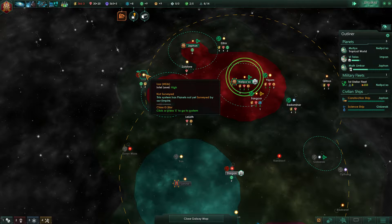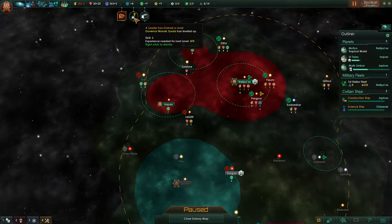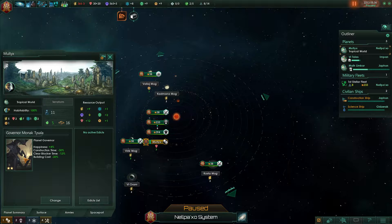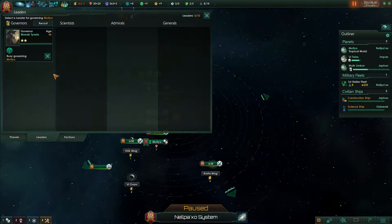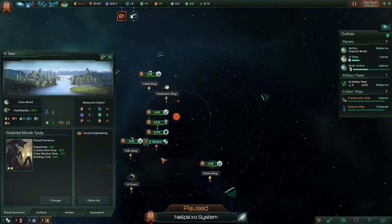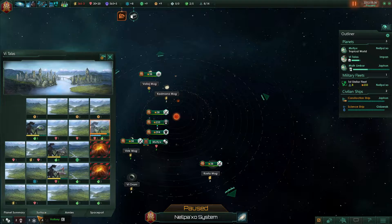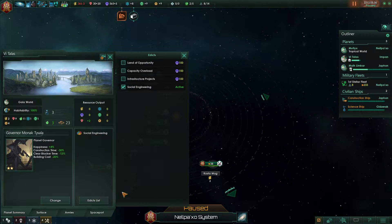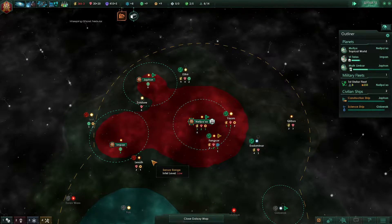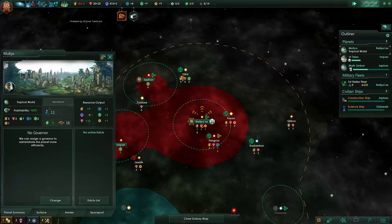Construction complete. A leader governor has gained skills, so let's check him out. He gives faster construction time. Let's actually move him to this one, so he's on a planet that's actually building stuff. And then we might as well also do the infrastructure project at this point, so it's cheaper building over there.